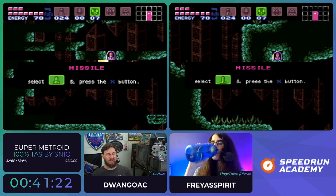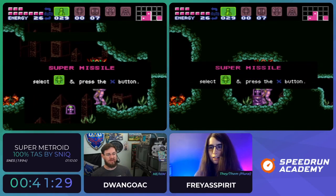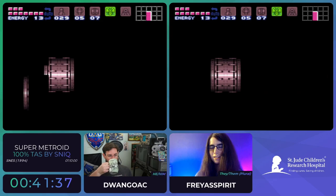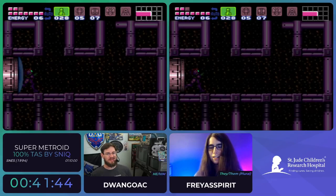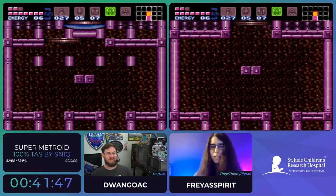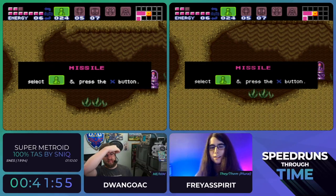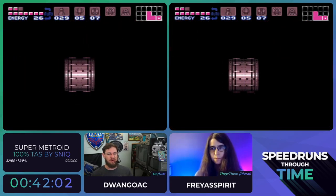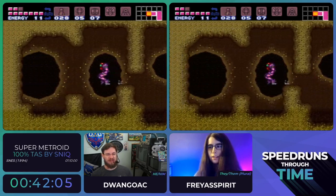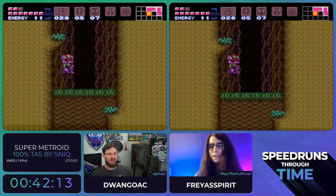Entering G-mode is incredibly slow but conceptually very easy to execute. You have yourself at very low HP with some reserve tanks, X-Ray targeted, and then you have an enemy knock you back through a door and you just hold down X-Ray through the door. That's it—very easy to execute once with enough tries. The most fun thing that allows is morph without morph. Those tiles that the super missile pack was picked up through—normally you're supposed to enter from the other row. This is one of the hardest areas for RTA runners to optimize.